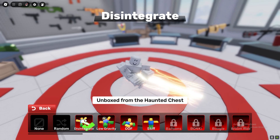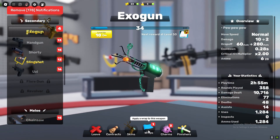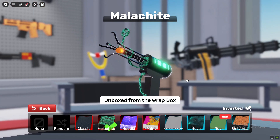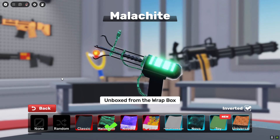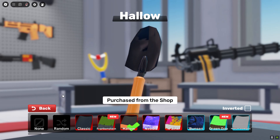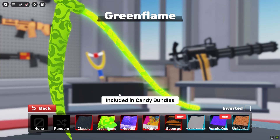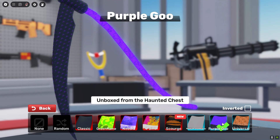For Disintegrate — look at that guys, pretty sick, that is honestly so cool. We also got Malishite — pretty sure that's new as well, look at that, looks so sick. I haven't showed the Hollow skin yet — this is Hollow, it's just a typical Halloween skin, pretty mid if I'm gonna be honest.